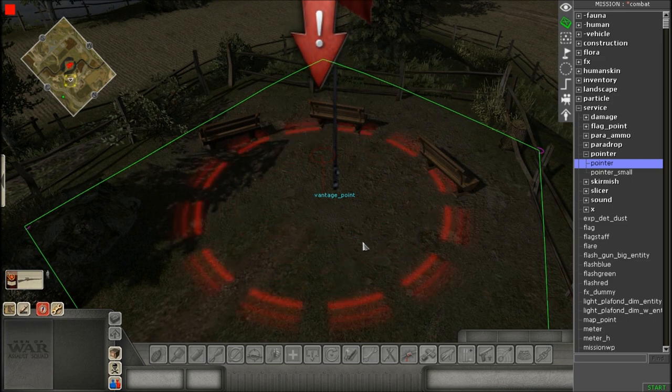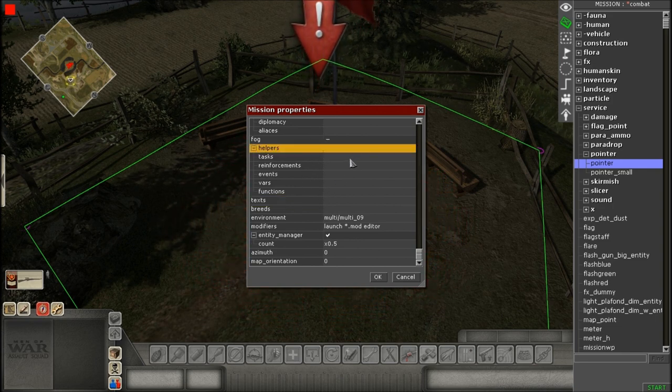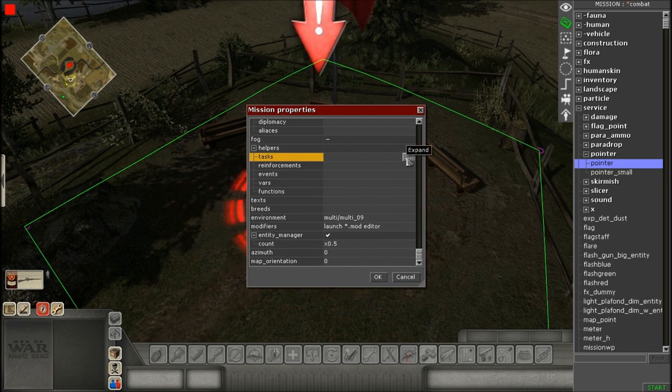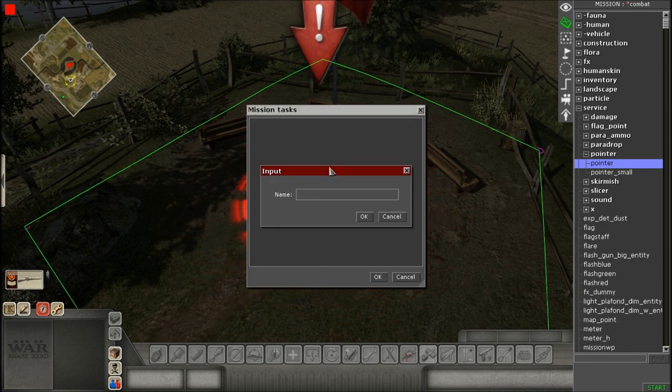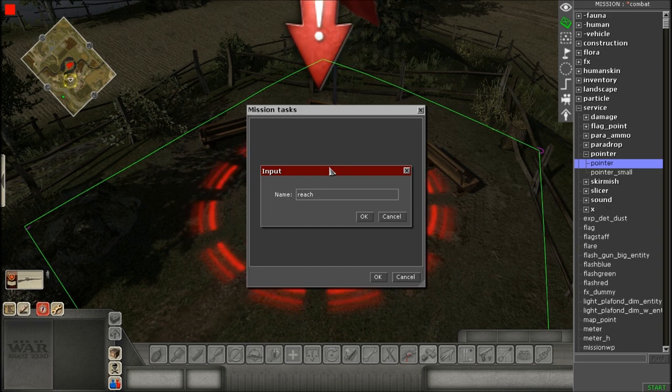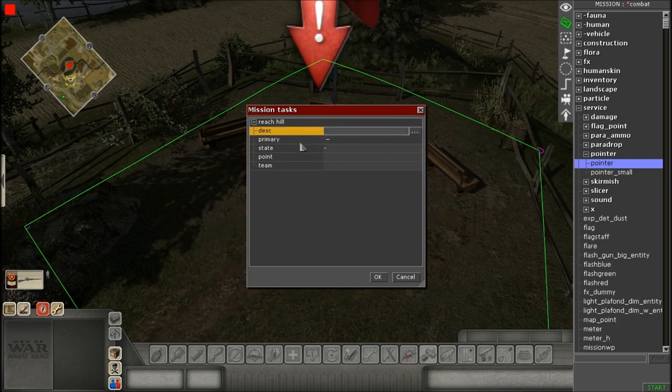Now we go to Mission Properties — press F9. Go to Tasks, expand the box. This is where all your objectives will be laid out, also known as mission tasks. Right-click in the gray box and select Insert to add a new task. Give it a name — let's call it 'reach hill'. It doesn't matter what you name it, it's just for your own reference.